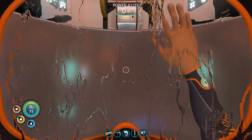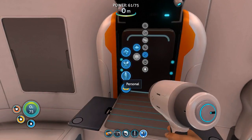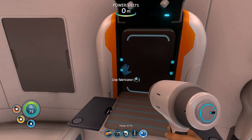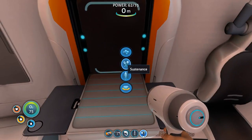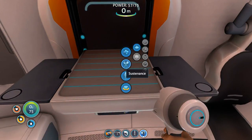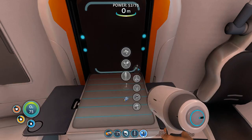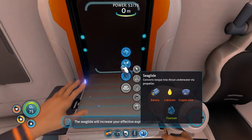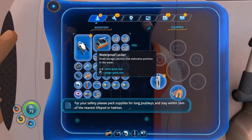Once you have a sea glide we can go pretty much anywhere. So we need to make a battery — we have all the acid mushrooms and the stuff for that. We got a battery! Okay, now we're going to make the sea glide.